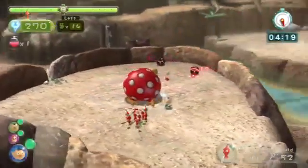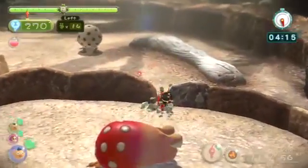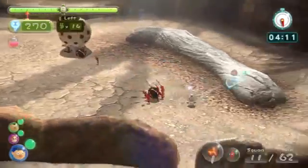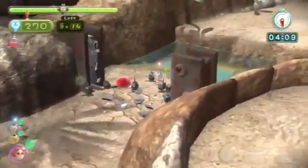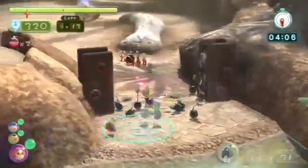Here we go again with another Bulborb. It looked like we didn't get the twofer — no wait, we did get the twofer. Now we need to throw the bomb at this crazy thing, the spotted Bulborb. Throw a bomb at him. Now we meet up with these guys and our army is twofold — very nice.